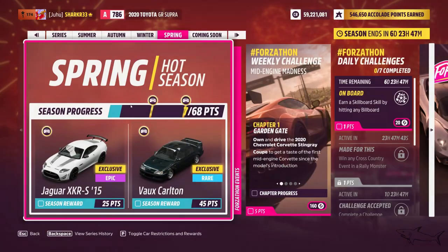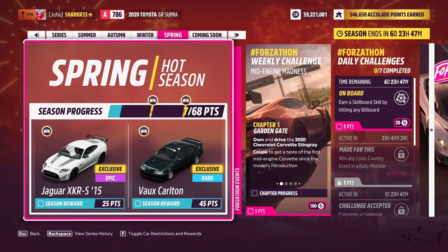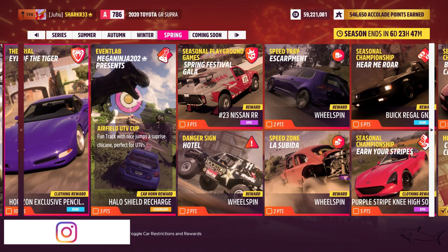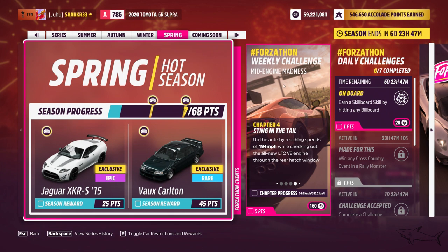The spring season is here and I'm going to show you how you can complete it. The hot season is here and if you want to win these beautiful cars — the Mustang, the Zenevo, and now also the Jaguar, the Vaux Carton, the Nissan RR, plus a lot of other things like wheel spins and more great stuff — let's start with the weekly challenge.